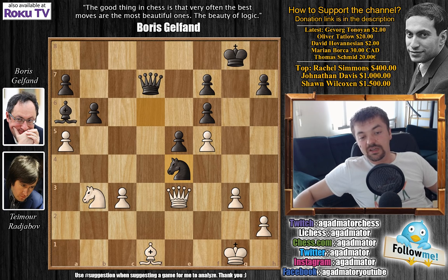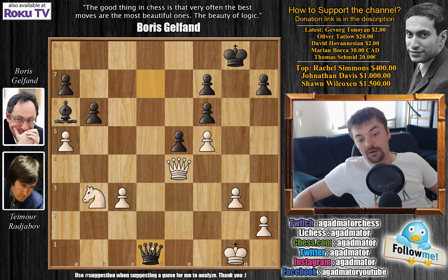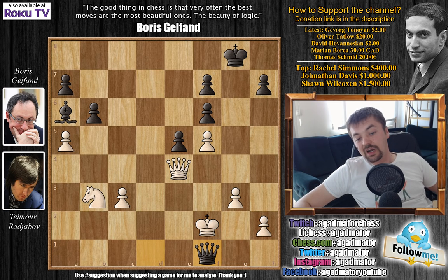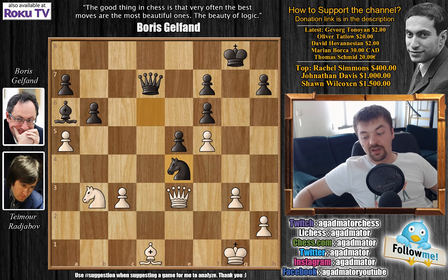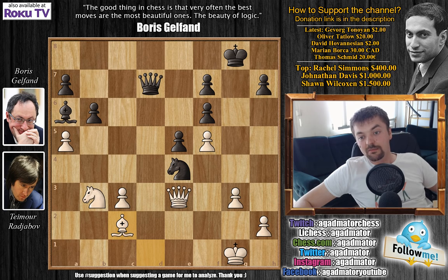What's the idea with knight captures on e4? Of course, if queen captures, then queen captures on d1 — that's very annoying as king to f2, queen to f1 check, king moves, and now queen to e2 will be checkmate. So Rajabov did not capture the knight. Instead, bishop to c2 was played, but now comes queen to b5 — the same idea that was also working a move ago.